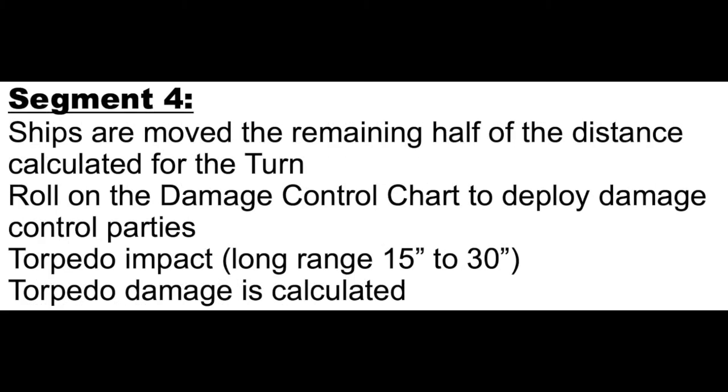Segment four: ships move the remaining half of the distance calculated for the turn. You'll roll for any damage control parties on the damage control chart that you've deployed. Then torpedo impact for long range — 15 to 30 inches. At 15 inches the cone base is two inches to each side of the aim line, and at 30 inches it's three inches to each side, giving you a cone from four inches wide to six inches wide from launch point to end. Calculate torpedo damage as necessary.